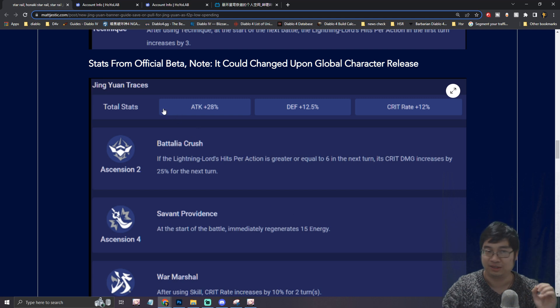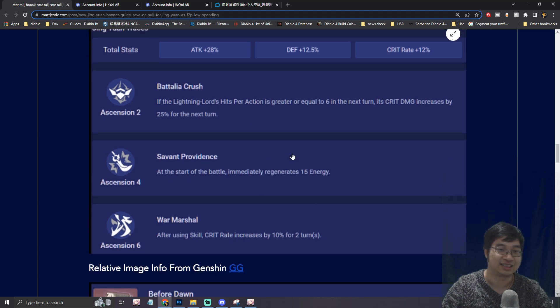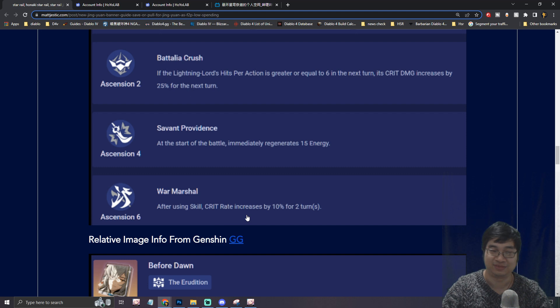Looking at Jin Yuan's traced passives, we can see that if the Lightning Lord's actions per turn is greater than 6, his critical damage will be increased by 25%. At the start of battle he'll gain 15 energy, and also after using his skill, he'll be gaining 10% critical chance for two turns.